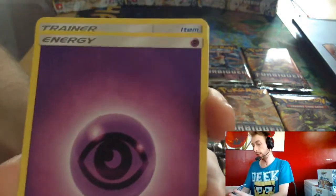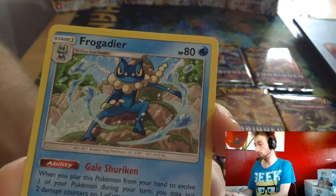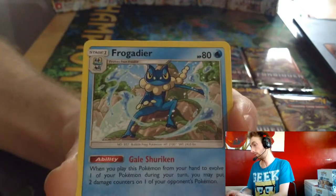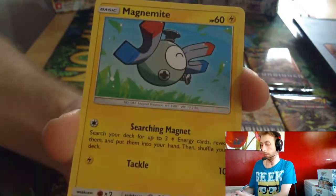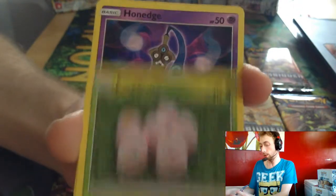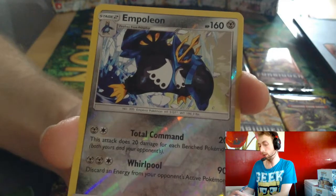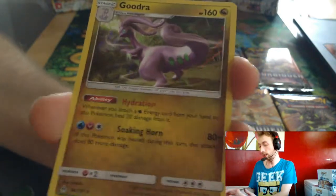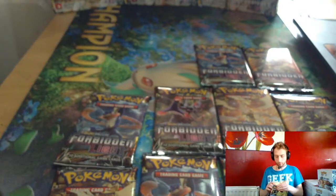Psychic Energy, Importer, Frogadier. Psychic Energy, Slugma, Scraup, Magnemite, Noibat, Exeggcute, Honedge, Espeon Reverse. Ready? Good there. So we've only had the one GX from this side so far.